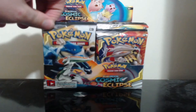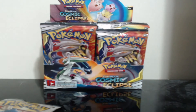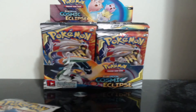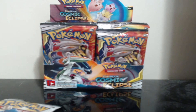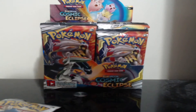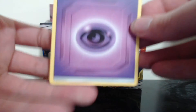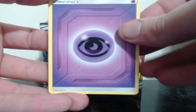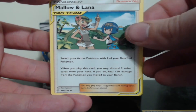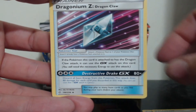Let's go ahead and get our first two packs — see if we can start this off right and get us some nice pulls. Here is the code for you guys. Let me know if you guys are getting nice pulls down in the comments below. We have the psychic energy, Melo, and Lana's great catcher, Dragonium Z.